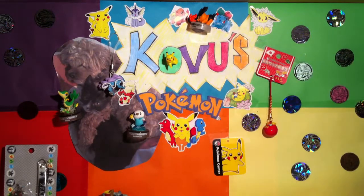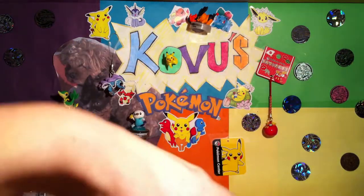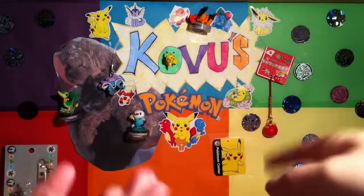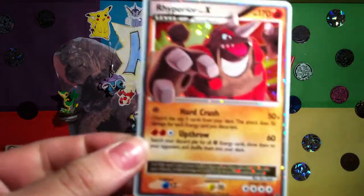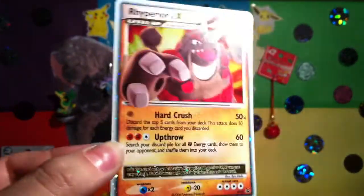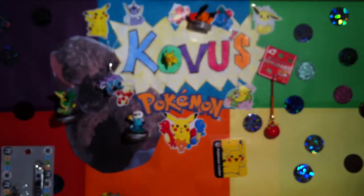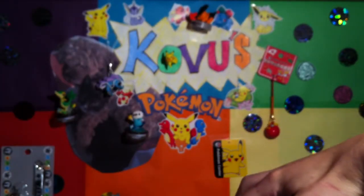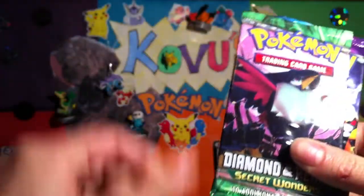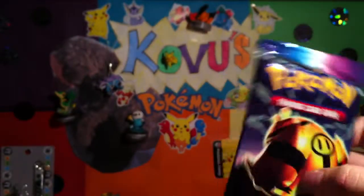So there's the Rhyperia Level X. I didn't have this promo yet - I have the Mewtwo one, so now I have both. The packets you get are Legends Awakened, Power Keepers, Secret Wonders, and Diamond and Pearl Base.